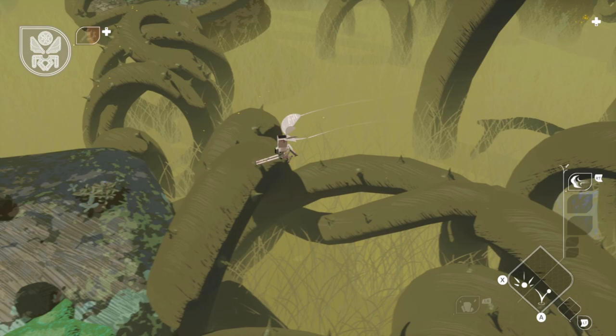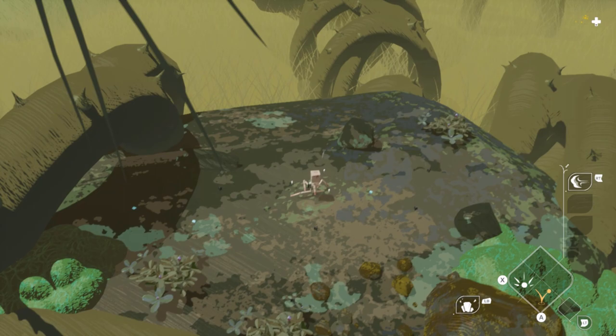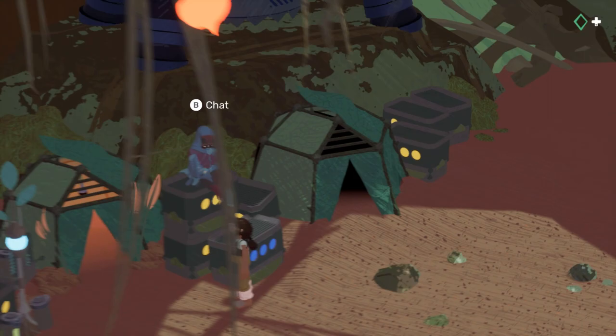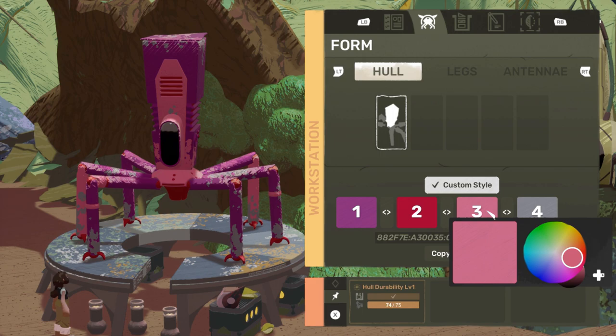As far as combat goes, your foes are insects and you essentially have to stun them and then blow them off the edge of whatever ground you happen to be standing on — this has got to be the tamest combat system probably ever. If you're feeling a little lost, all you have to do is summon the fireflies to point you in the right direction. And of course, what kind of game with mechs would be complete without some sort of upgrade system? You can upgrade your mech in utility as well as appearance.